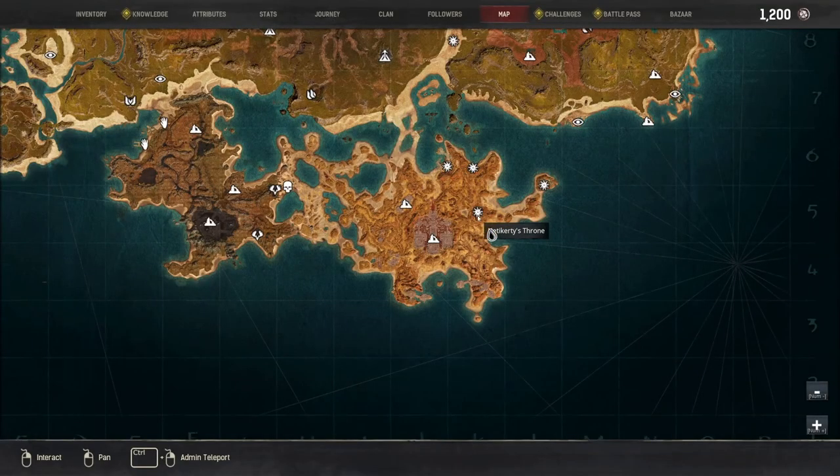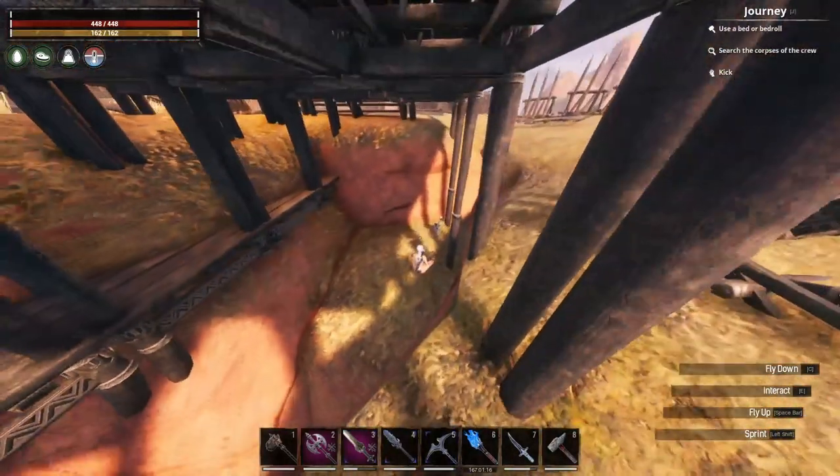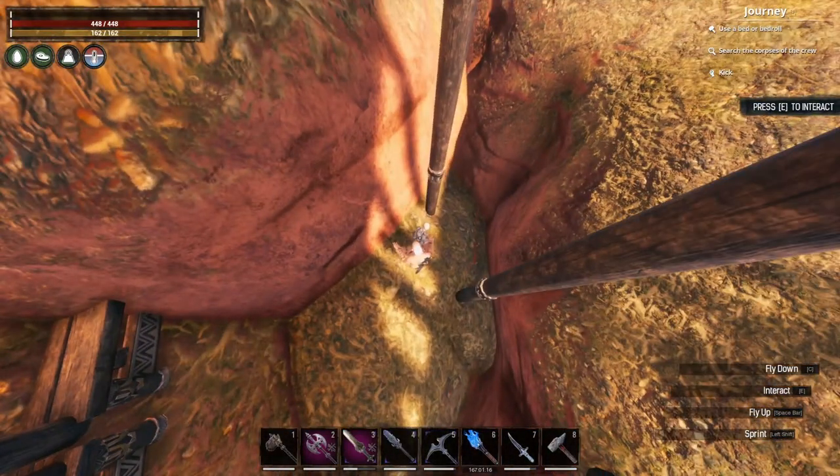If you come down to this location near Nekoti's Throne, there should be a little grave marker in this nook, and it's either going to be dream dust that makes you see at night, a random bit of Azura armor, or Bindings of the Dead apparently. I didn't actually know that was an option — I've never gotten that before. That's kind of cool.